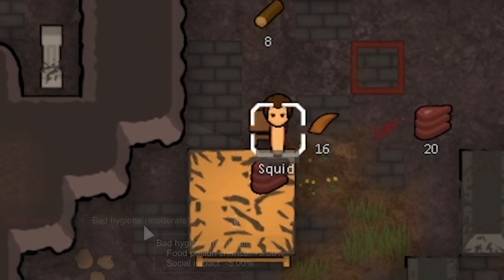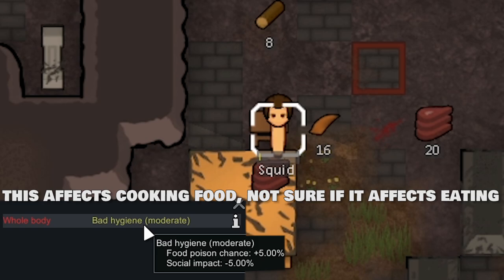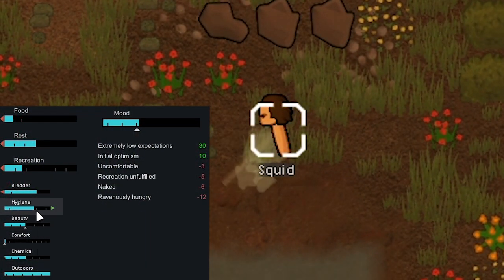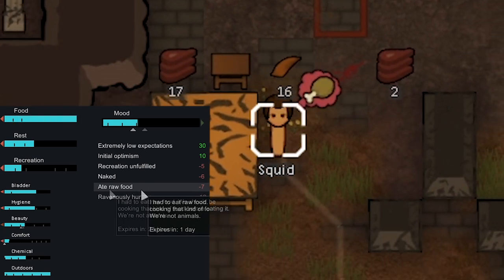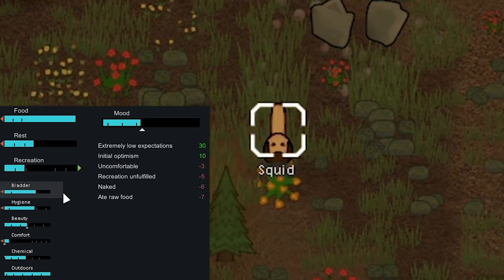We're going to have him eat the meats. Oh, we almost ate with bad hygiene which increases food poison chance by 5% — we don't want that. Go wash first. He's actually having to go really far to wash, but that is increasing his hygiene meter so he doesn't have the negative moodlet for being grimy — he's not going to have a mental breakdown just yet. We swapped the negative 12 for negative 7 ate raw food. He's recreation unfulfilled too, but he fixes that himself — he's watching the sunset. His mood's going up pretty good.